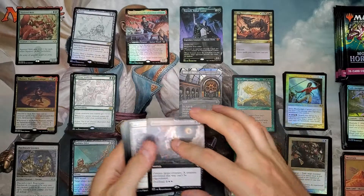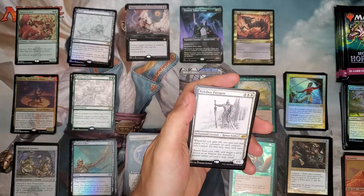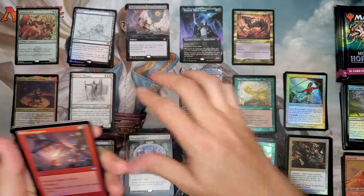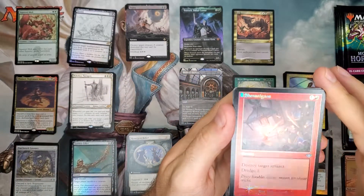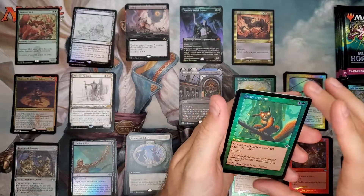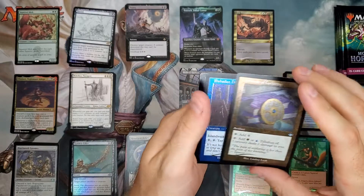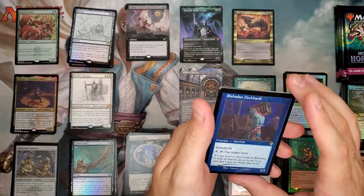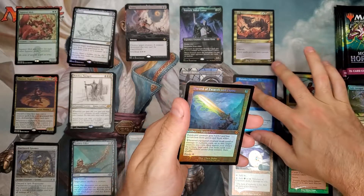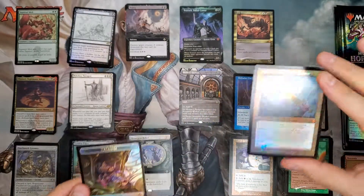Extended Art Rare — not bad, there's some value there. Nykthos Paragon Sketch Rare, Shenanigans Retro Foil from the Modern Horizons reprint, Chatterstorm, Talisman of Curiosity Etched Retro Foil, another Rashad and Dockhand Etched Rare, and a Sword of Hearth and Home — at least we got something fairly modest there for a Retro Foil.